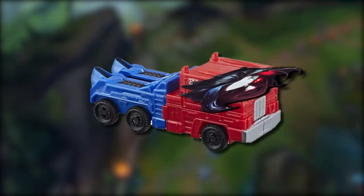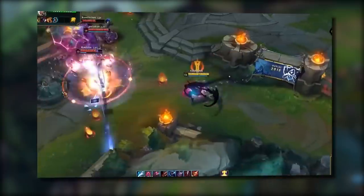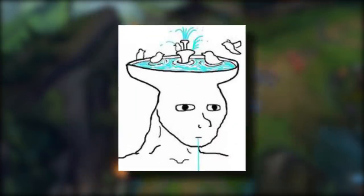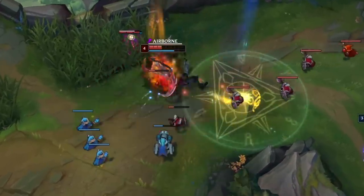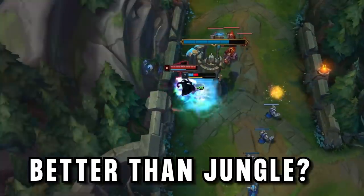Kayn is the transforming jungler. He has his bruiser red form with ridiculous healing, and his assassin blue form with stupidly high damage. Pretty much the only thing Kayn players can't transform into is a jungler who has a brain, but I have found a master player who actually plays Kayn Top. It sounds weird, but after I interviewed him about his strategy, I think Kayn Top actually makes a lot more sense than Kayn Jungle.